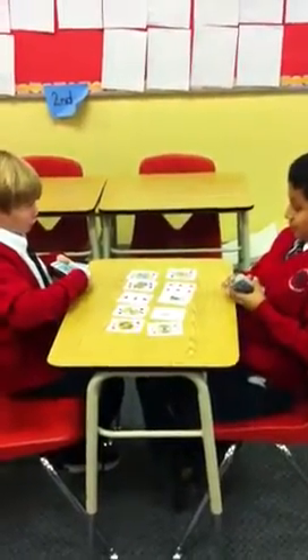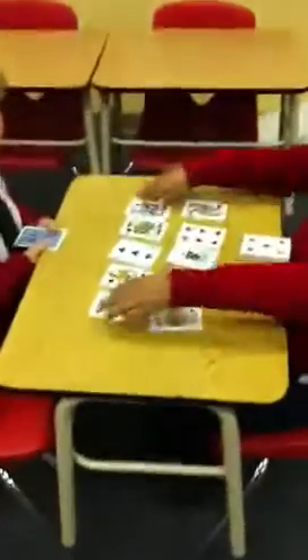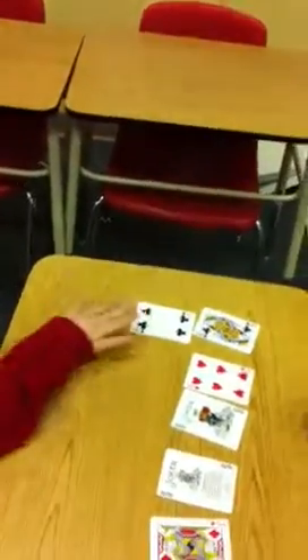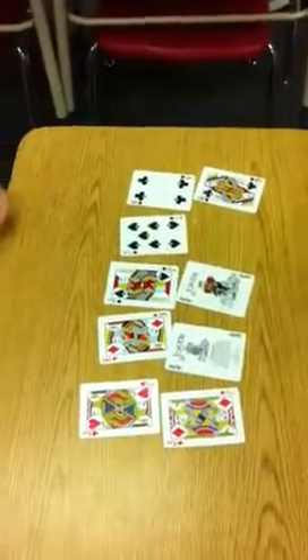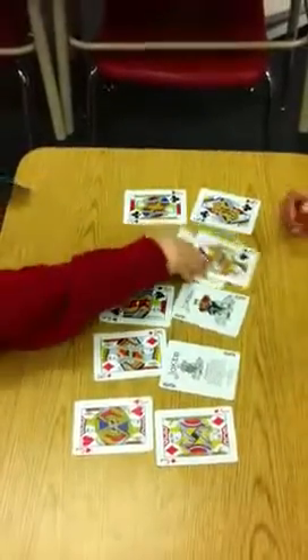4 more cards. If there are no plus-10 facts, then we take a stack away and put 5 more cards out. 6 plus 4 equals 10. 7 plus 3 equals 10.